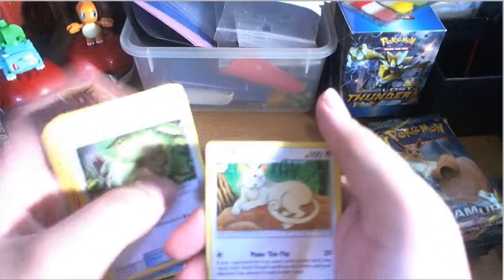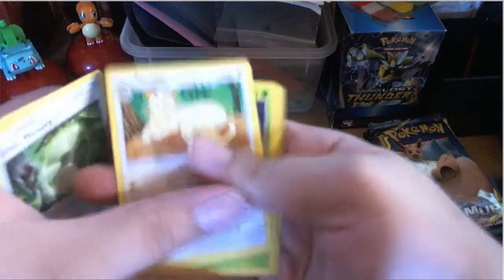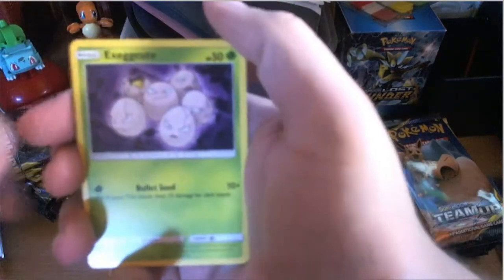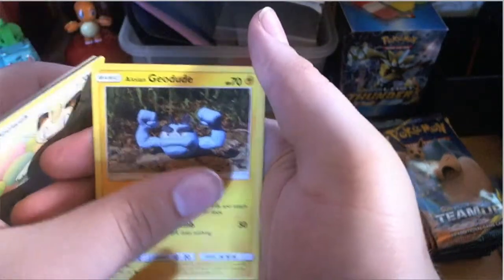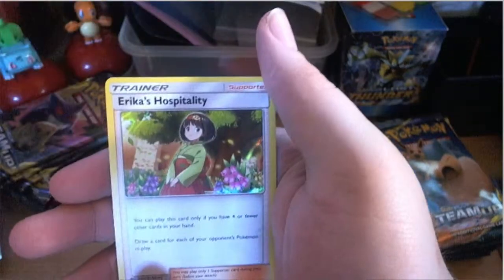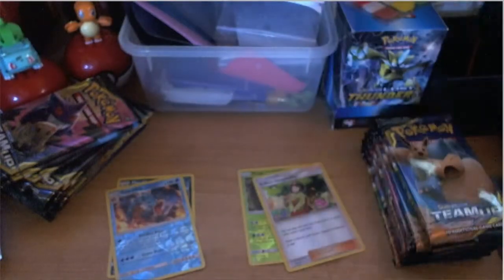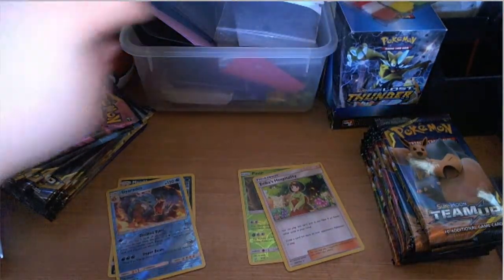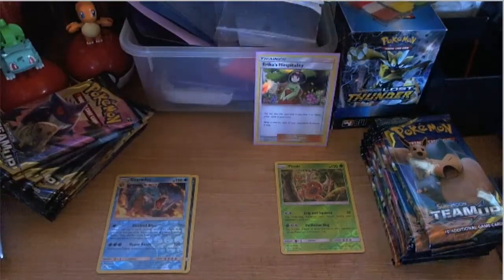We got Persian, Helioptile, Exeggcute, Ferroseed, Meowth, Alolan Geodude, and the reverse is a Morgrem. Then we got an Erica's Hospitality — that's a holographic foil, another point for the big brother! We need to sleeve this baby up right quick. Erica's Hospitality is seeing a lot of play right now — very big card.